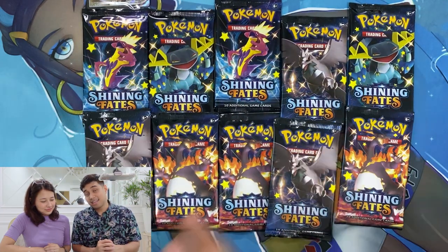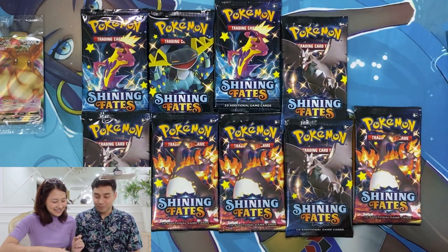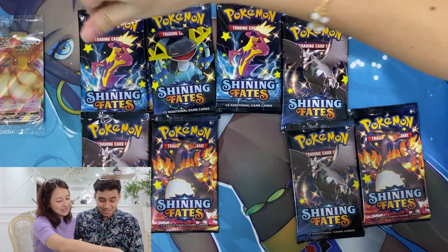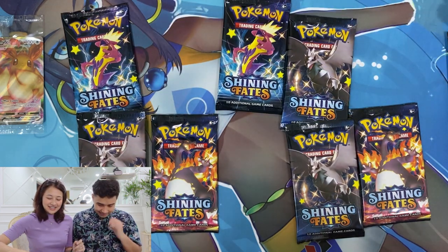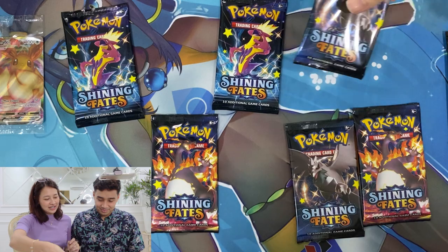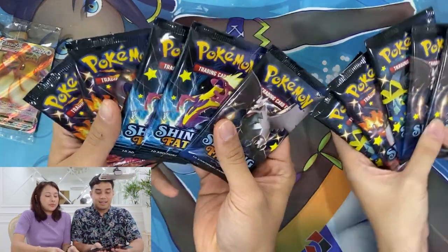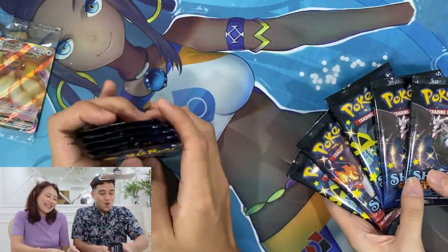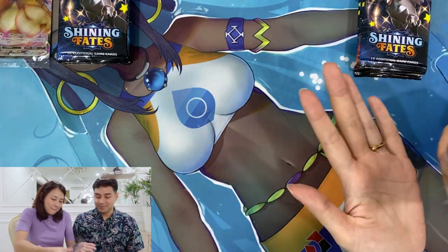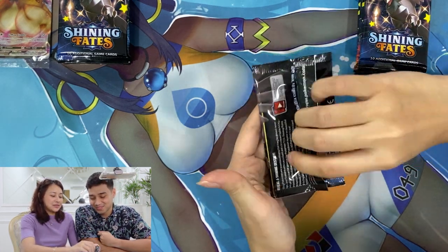All right, so as we do, we're going to pick five packs each — five for you, five for me. We're going against Eddie as a team, so we're Team DNA right now. She picks the Dragapult pack too — okay, I'll leave it for you, you take it. So I got five and you got five — let's do this!